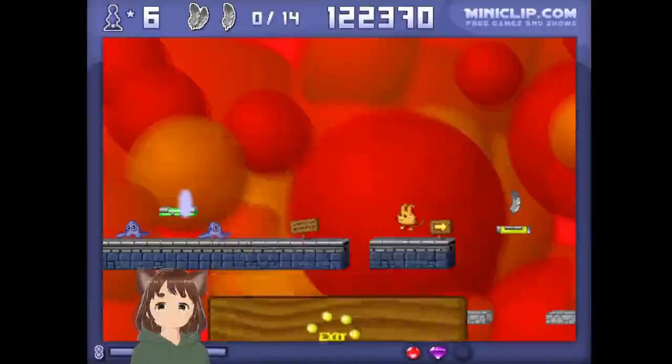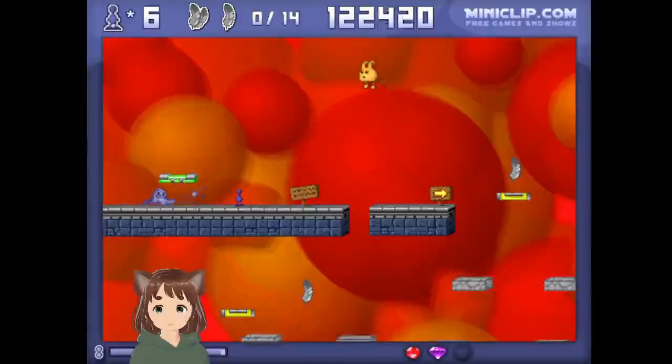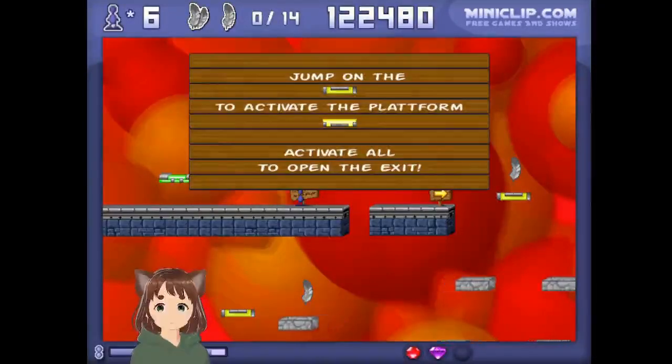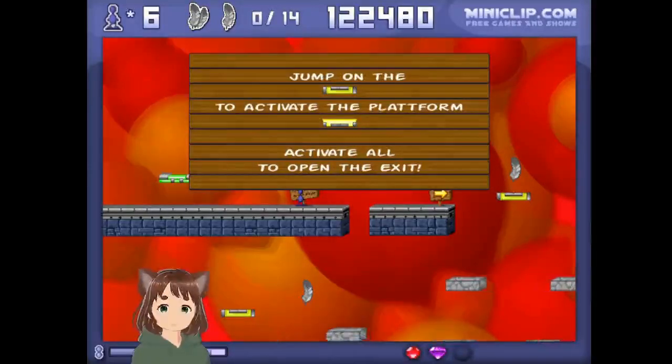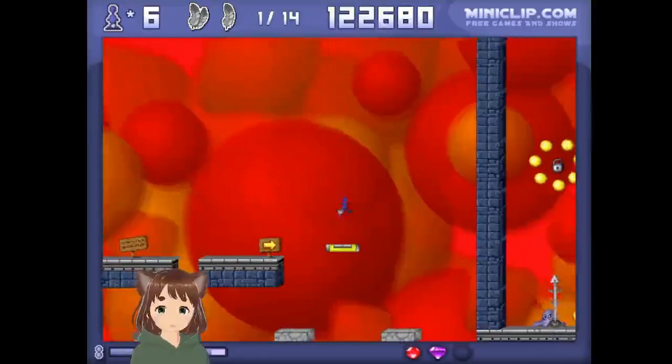Go to the exit to complete the level. Oh wait, this is actually pretty cool — we have higher level enemies. Jump on the yellow platform and activate them all because we need something, so we have to activate all of these.